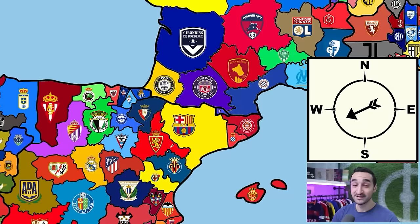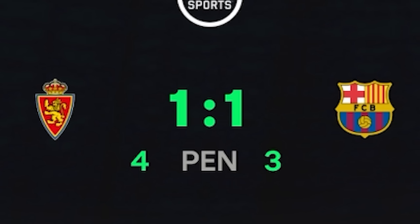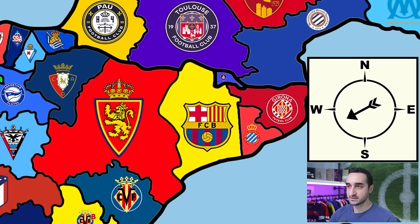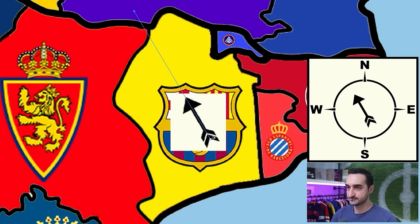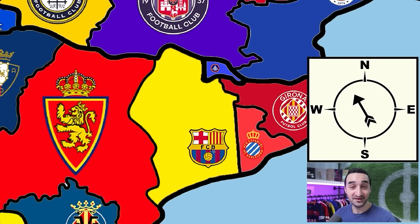Continuing from Huesca, the arrow points southwest — it's a match against Real Zaragoza, a three and a half star second division side, and we actually lose in penalties. Whenever it's a penalty loss we count that as a goal difference of one, so we only lose half our land. Back in Barcelona spinning the arrow, it points northwest — and it hits Zaragoza again, and we lose 3-2. Unbelievable.